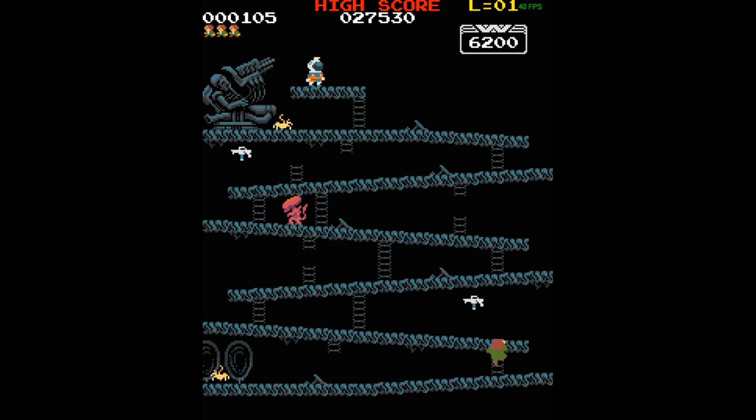The biggest most noticeable difference is that every board is based on the barrels board. There are also these fruit things that you can collect, kind of like Pac-Man, and every one you collect will make the next one more valuable. Another big difference is that the clock is a lot faster, so you have less time to hang around.